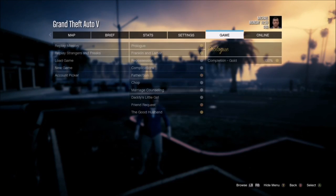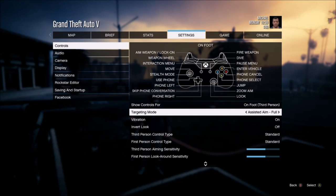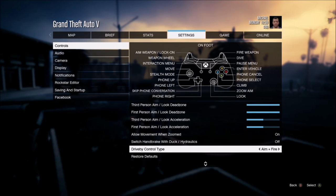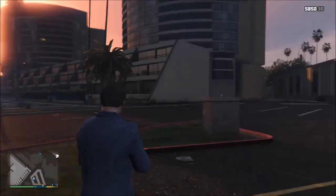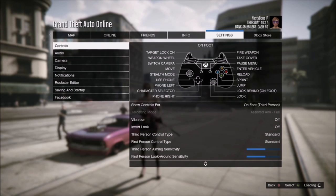Tip one. This tip starts off with the basics. Go to story mode, go to settings, and go to controls. Make sure you're on on-foot third person and make sure you're on assisted aim full. Also at the bottom, the drive-by control type can be set to aim and fire or fire. The difference is aim and fire: left bumper aims, right bumper fires. The other one fires as soon as you aim. Check it, see if it's working. If it is, I would log out of your profile and then log back in — that should secure it.